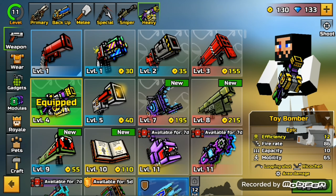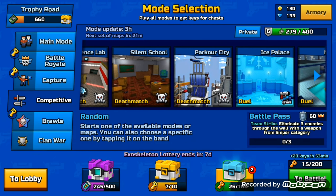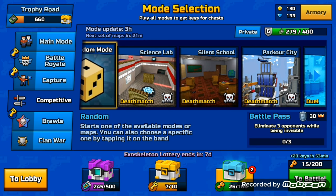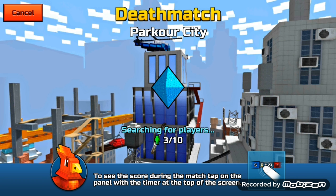I thought about buying the quad launcher and all those top cards but I didn't. Let's play — no, no, let's play Parkour City. Should we go random? No, let's go Parkour. Now let's wait a little bit here — get three people, come on, four, five, six people. Come on, get to ten already man — nine, come on, just one more player then we can finally play.